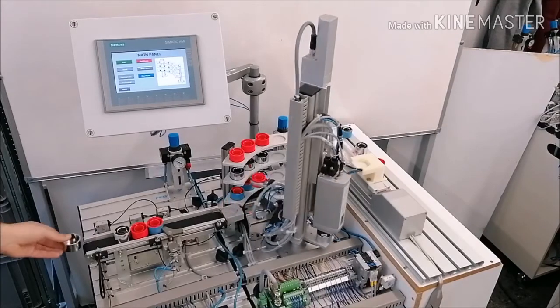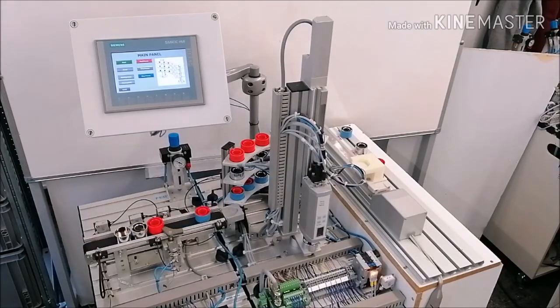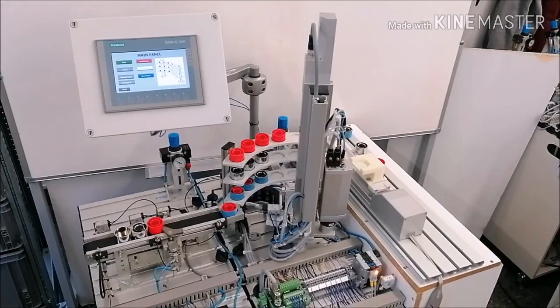just for blue pieces. The middle one, or the second floor, is for metallic or greased pieces. The last one is for red pieces.